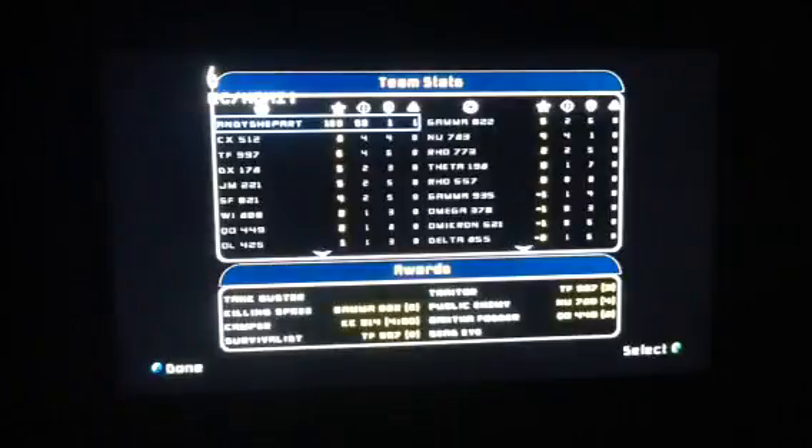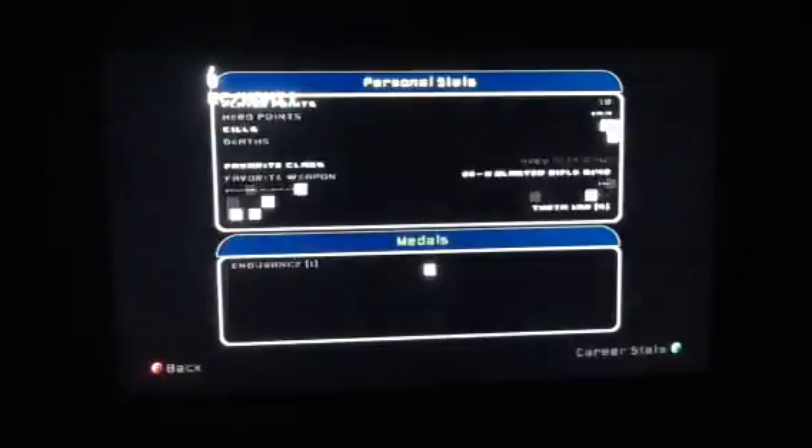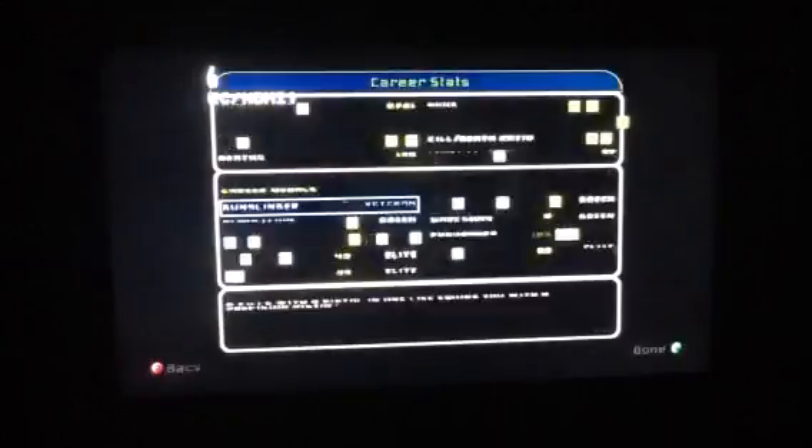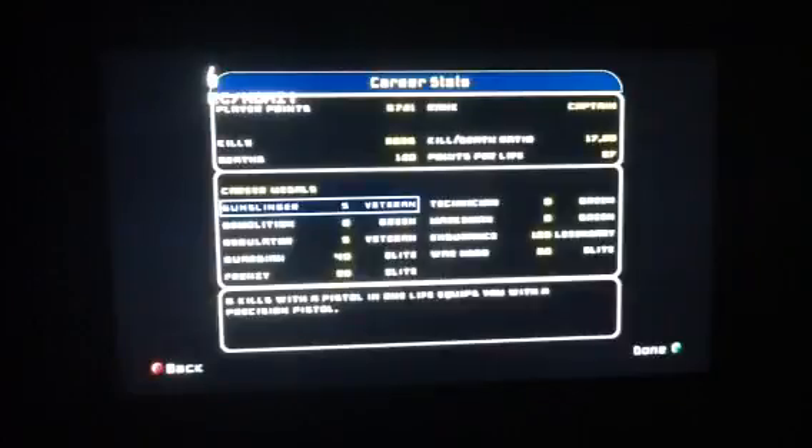Alright, hey guys, I'm Andy Shepard, and that was part 10 of the Rise of the Empire campaign. I scored 163 points. I got 53 kills, 1 death, 1 flag captured. My favourite class was Boba Fett, and his weapon was the EE3 blaster rifle. My enemy was gamma 022, and my bait was theta 198. Alright, so I hope you liked that. Remember to like, comment, subscribe, support my channel, and as always, may the force be with you. Thanks for watching.